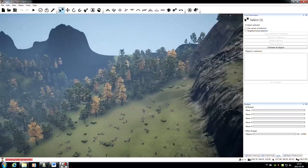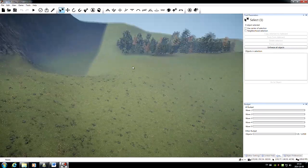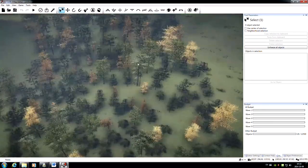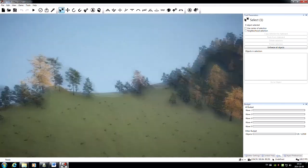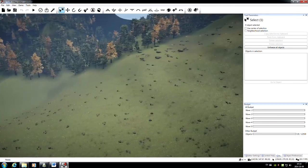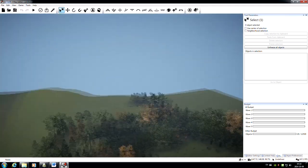Here we are in our newly generated map. I'm just going to take a look around and see if I can find a good spot to start building. I think this looks as good as any — nice open space, not too close to any edges.